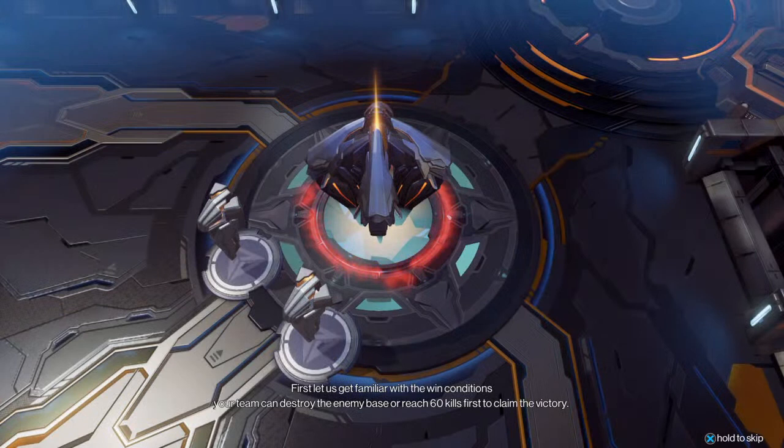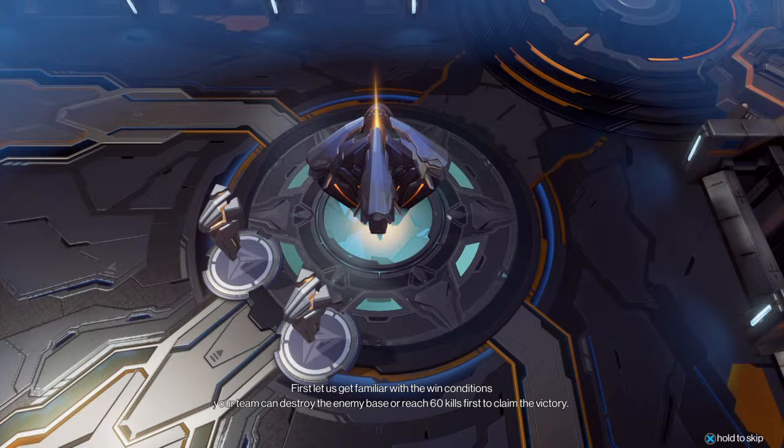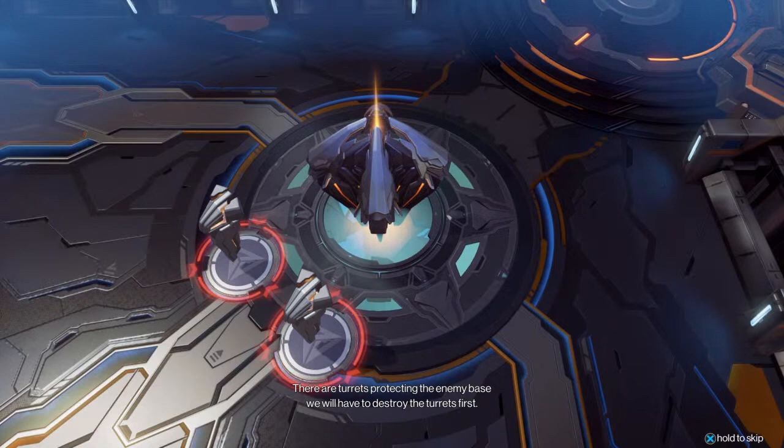First, let us get familiar with the win conditions. Your team can destroy the enemy's central core or reach 60 kills first to claim the victory. There are turrets protecting the enemy's central core. We will have to destroy the turrets first.